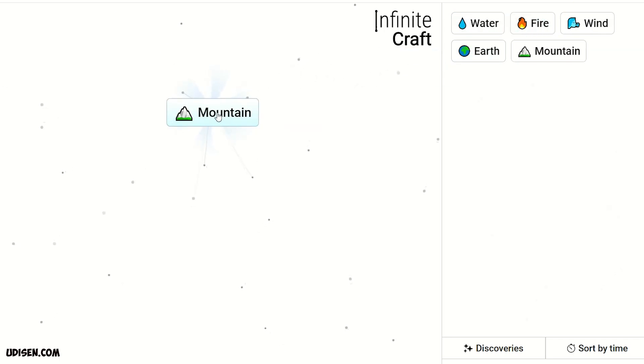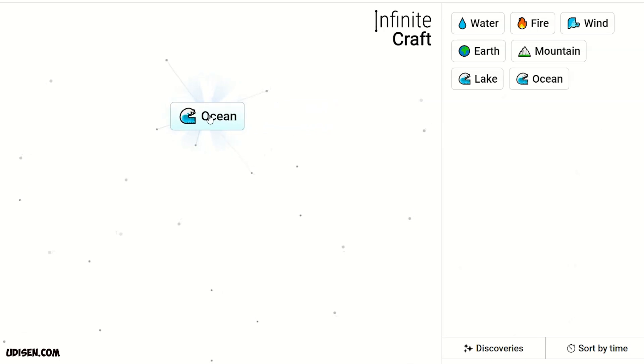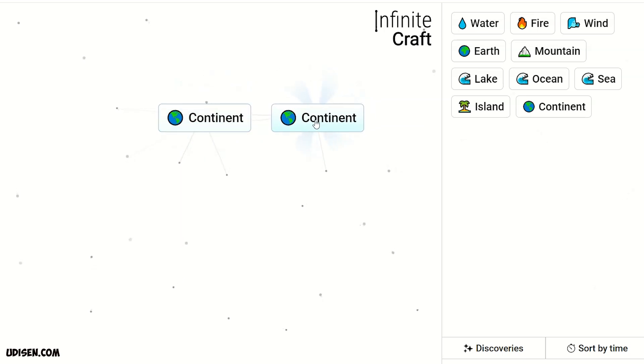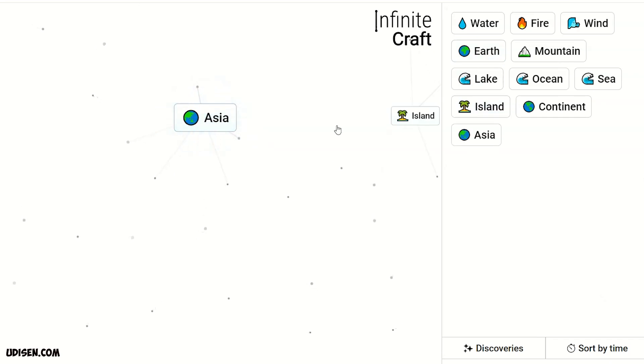As usual, step number one: we need Earth. Then Earth plus Earth gives Sea. Mountain to Mountain gives Mountain. Water to Water gives Lake, Lake to Lake gives Ocean, Ocean to Ocean gives Sea. Sea plus Earth gives Iceland, Iceland to Iceland gives Continent, Continent to Continent gives Mountain. Then Asia plus Asia gives Iceland.